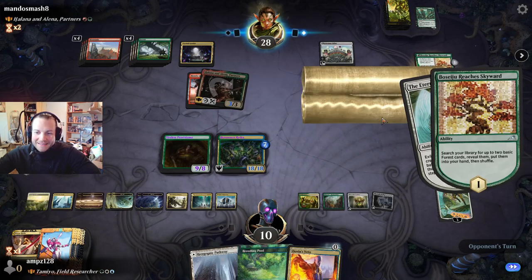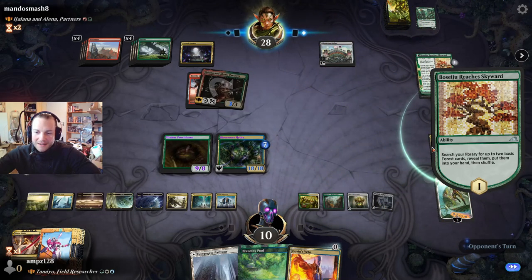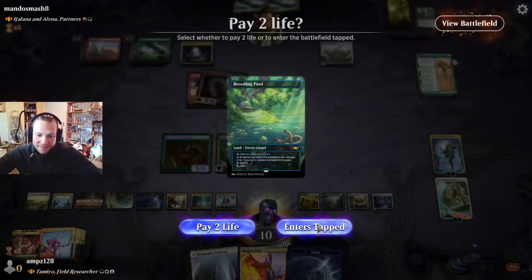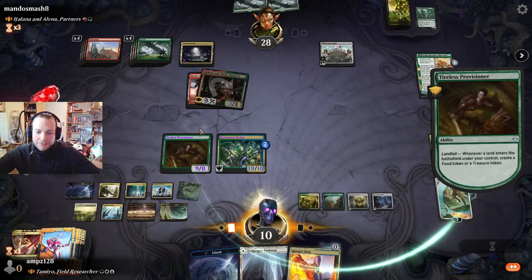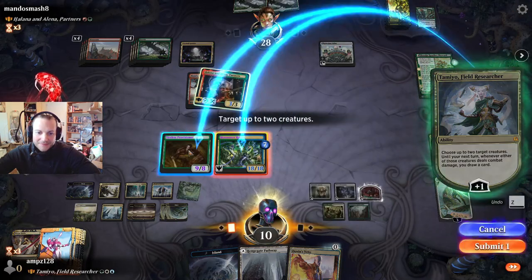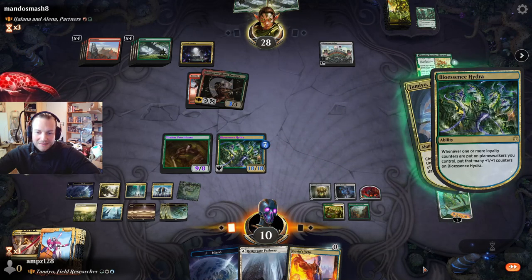Nothing in hand to play. Madison Creasus can draw us two additional cards with Tamio's plus one. A land. A food token — more life gain. Draw me something good — is opponent surviving this?